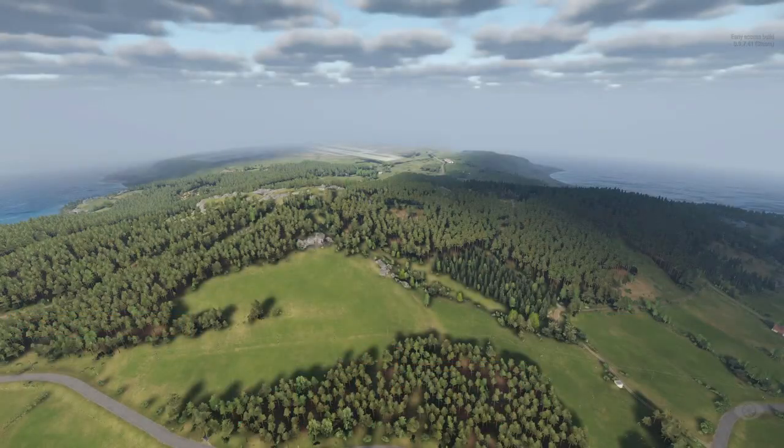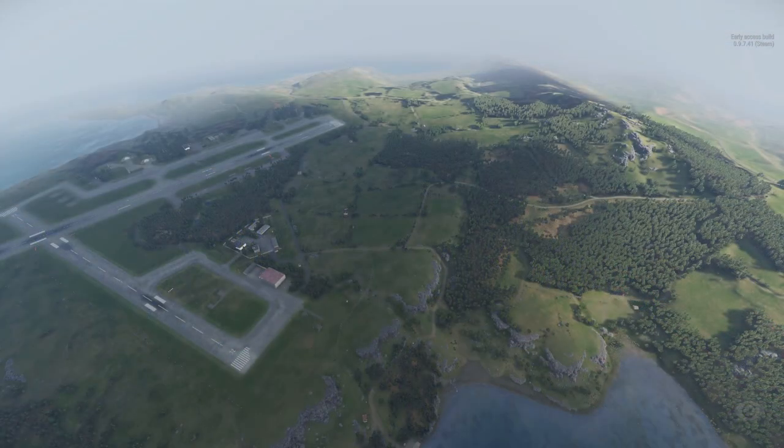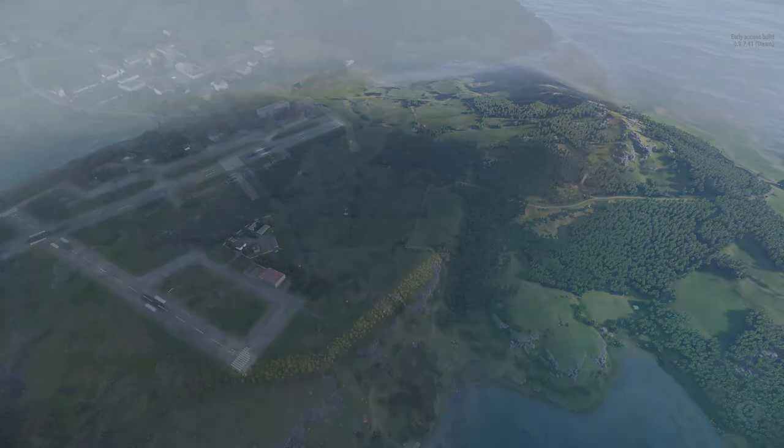Aside from these major POIs, there are many smaller POIs. However, the majority of these are just simple specific types of foliage and geography that you're likely to just pass through on your way to the next major POI.